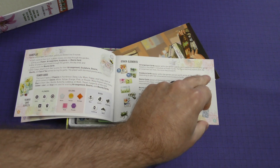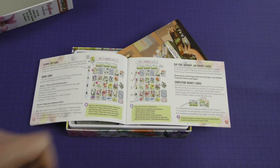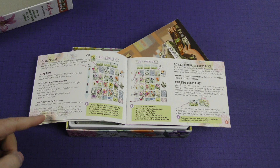They talk about the different types of cards, other elements, and then go into more detail about how the game plays out. Your turn consists of two actions: first, pick a card from the garden, and second, move your gardener pawn. And then it talks about those in more detail.